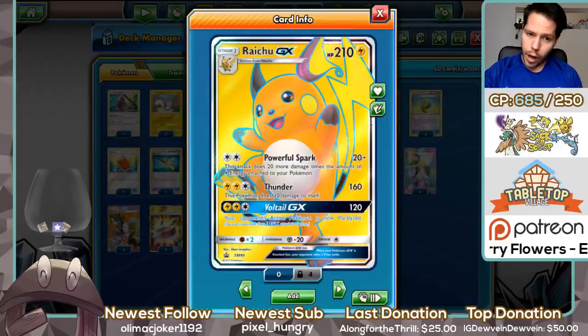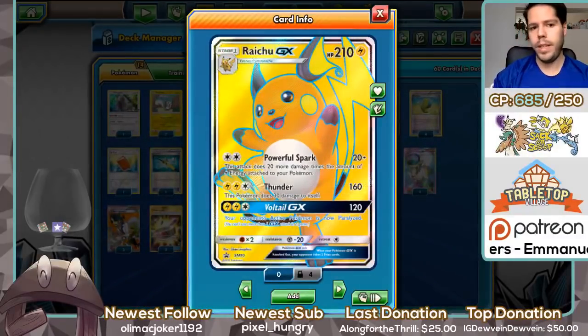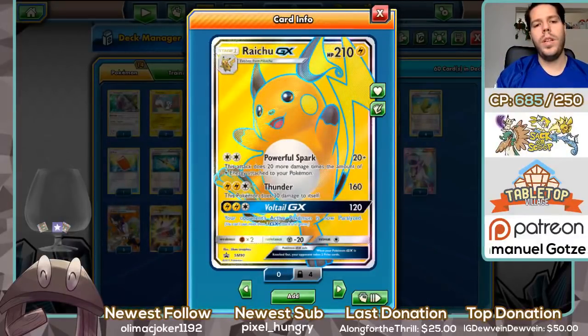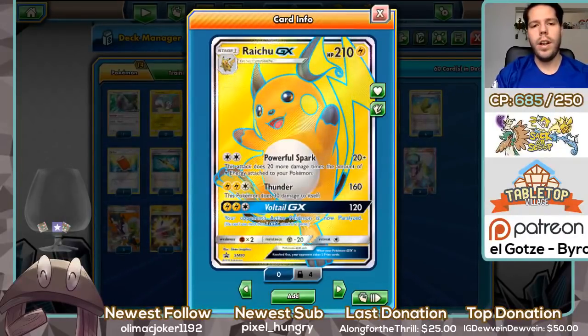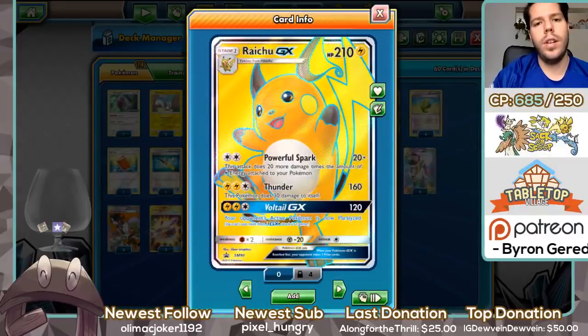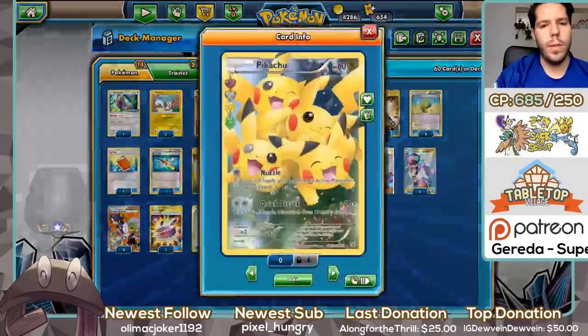We have Raichu GX with 210 HP. Powerful Spark deals 20 plus 20 more for every Lightning Energy attached to our Pokémon. Thunder deals 160, and with a Choice Band that's 190 — pretty decent. Volt Tail GX deals 120, plus Choice Band makes 150, which is a very nice amount.